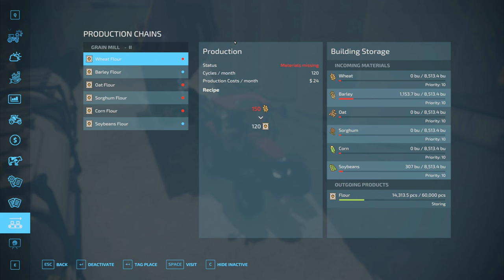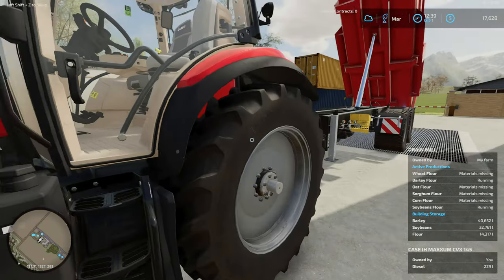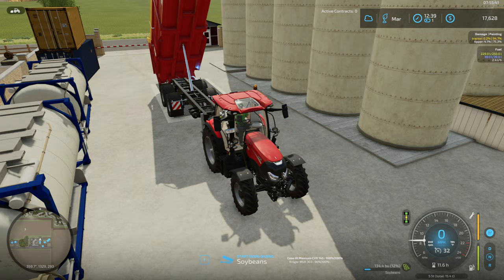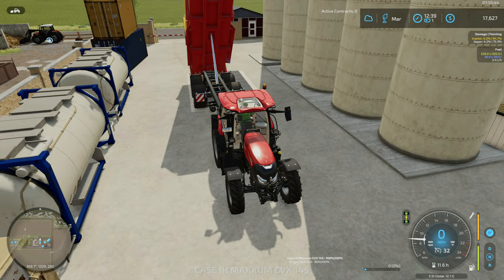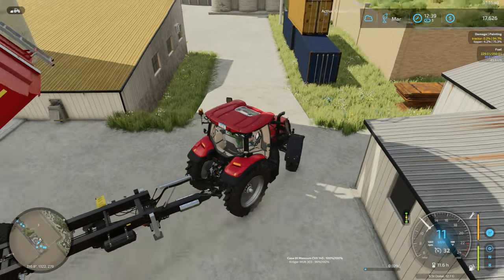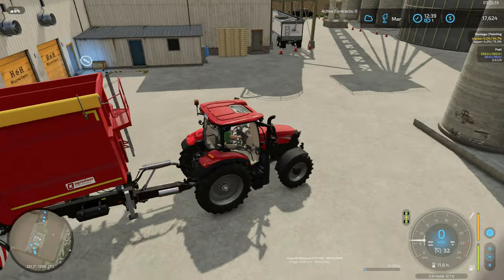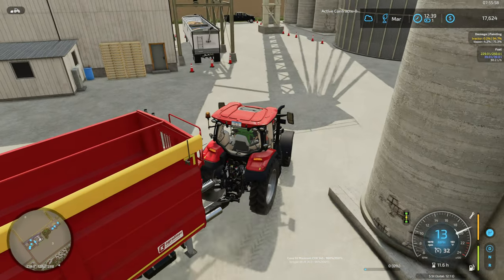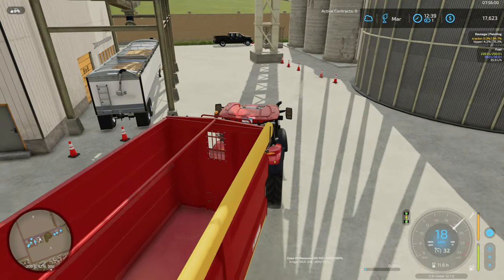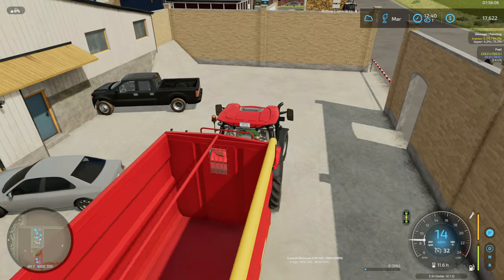There we go — setting it to sell. We should start seeing our money going up. It switched to spawning there for a second — not sure if it actually spawned some or if we changed it quick enough. Making our way around this convoluted grain mill — this would never be set up like this in America, you need enough room to get a large truck around.